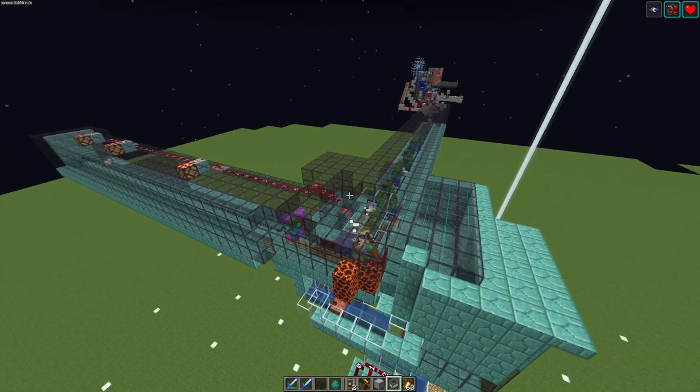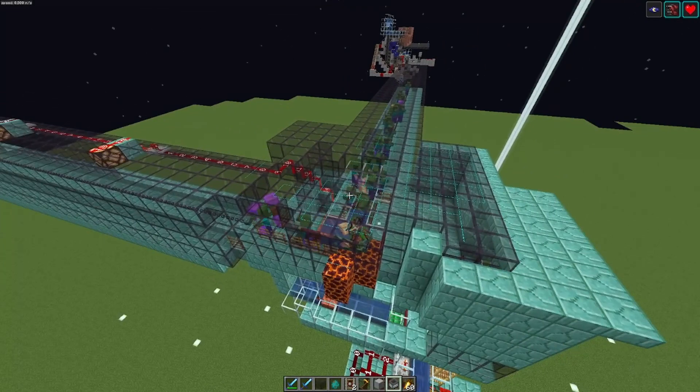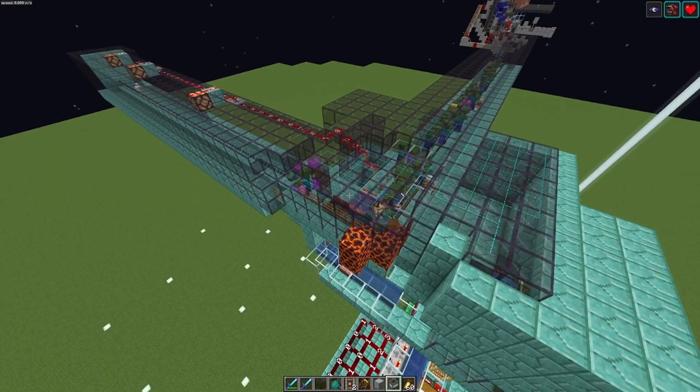Now let's run the farm a bit. The processing time of the entities is reduced to 9 MSPT — so this farm is suddenly very lag-friendly. Of course the rates suffer: the more zombies you spawn, the more copper you get. But on the server you can run this farm basically forever and none of the other players will complain.